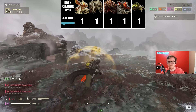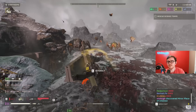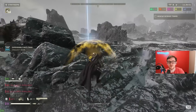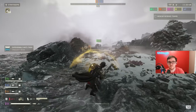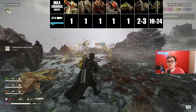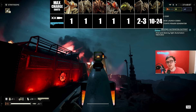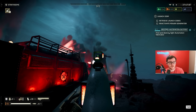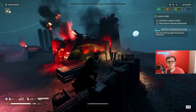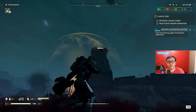On the bug side you can one-shot basically everything below chargers and bile titans. The less-than-ideal aspects of the railgun involve the charger and charging. You can't see your charge meter well unless you're in first-person view, which I don't think is ideal for a railgun to begin with, and even then it's hard to see. For chargers, you need two max charge shots to strip the armor and reveal the chicken wing, then pump it with your primary. You can kill it in three max charge shots to the face, but you basically have to be in first-person view or memorize the timing.